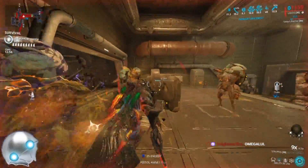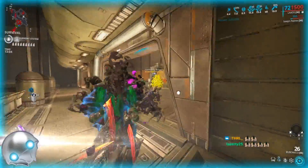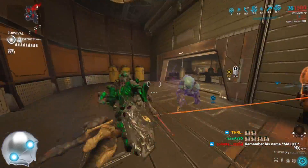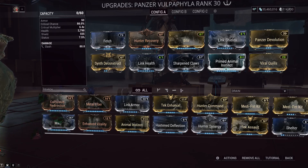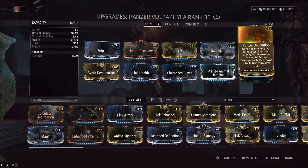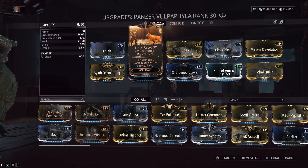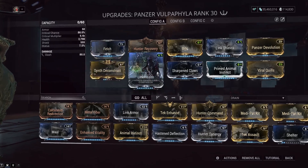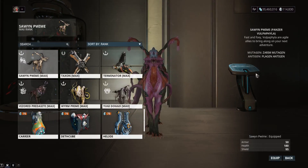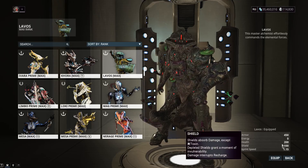For the companion build, I'd recommend a Panzer Vulpaphyla. It's basically a corrosive build — easy to change to radiation if you want — but you'll get viral procs from the Panzer Vulpaphyla. Run Viral Quills and Panzer Devolution; that's all you really need because even when it dies it still uses its ability, then comes back to life. Hunter Recovery lets your companion heal you, which goes a long way on Lavos with all that armor. Lavos has 200 base health that scales up as you level.